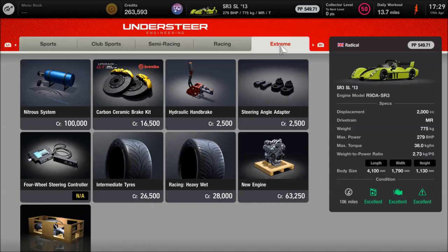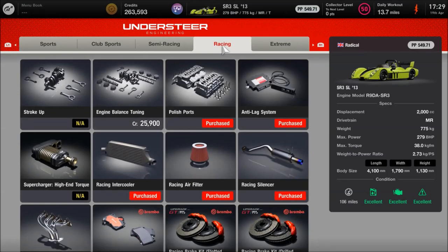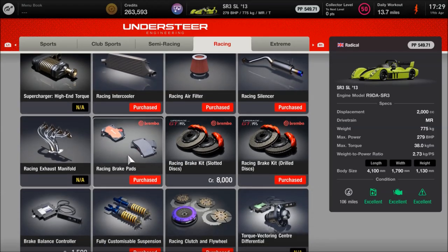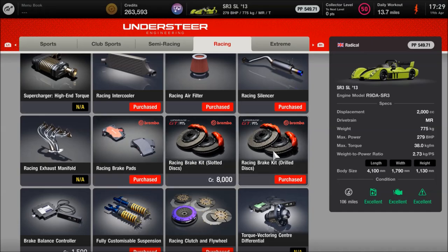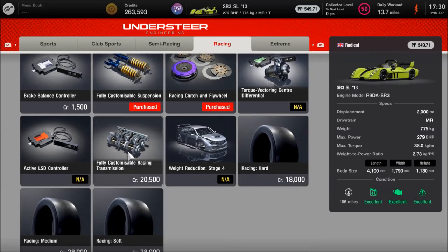Working from extreme downwards, we've got nothing on the extreme section fitted. Then as far as the racing parts, it's got anti-lag, polished ports, the racing silencer, racing filter, intercooler, the pads, the discs — you could go for slotted or drilled, it's down to you — the clutch and flywheel, fully customised suspension, and that is it for that section.